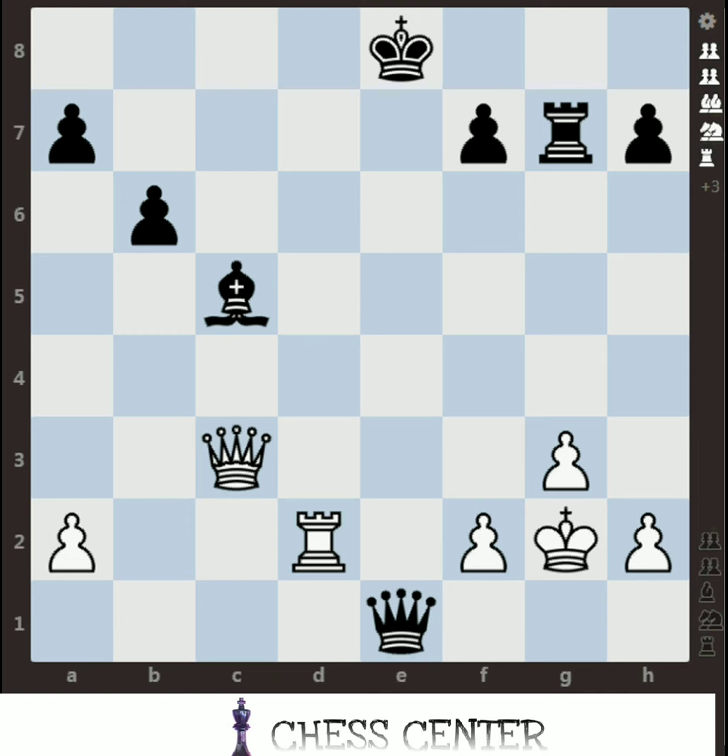Ok guys, I assume you have already paused the video and now you are resuming to get the answer and check whether your answer is correct or not. So let's start. What we see here is that the queen, rook, and black queen are all on the same diagonal, the same line. You should always keep an eye on such things.